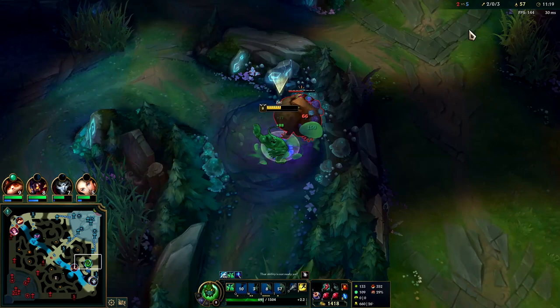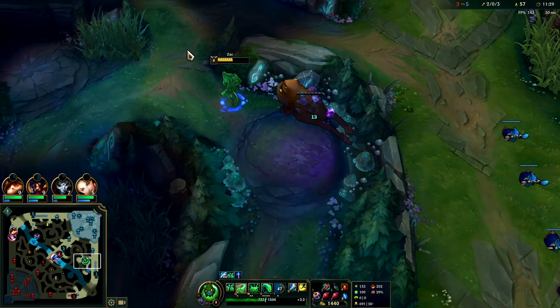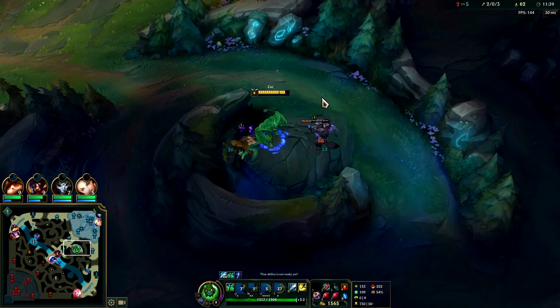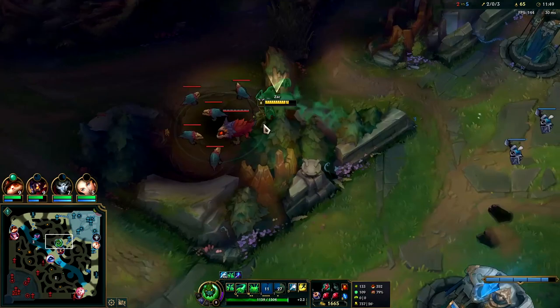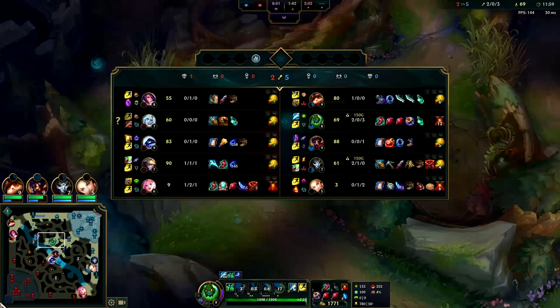Our CS score is on the lower side but we have 100% kill participation — two kills, three assists, and the team only has five kills total. Don't try to look at things in terms of kills; look at it in terms of KP. A lot of the time you're not going to get the kill since you're playing the tank. There are many champions who are better at securing kills. Seraphine is a very easy gank — we need to keep ganking that lane since he has no way of consistently dodging our jump.